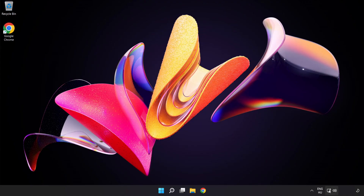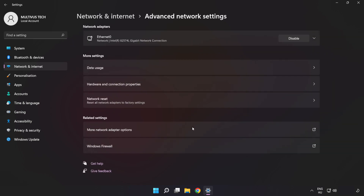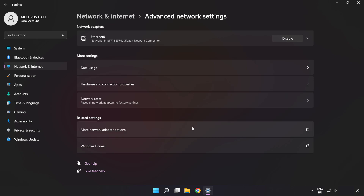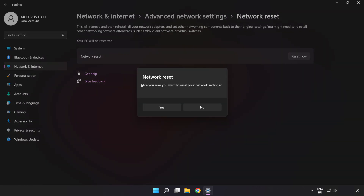If that didn't work, right-click Ethernet and open Network and Internet Settings. Click 'Advanced Network Settings', then click 'Network Reset'. Click 'Reset Now' and confirm by clicking 'Yes'.